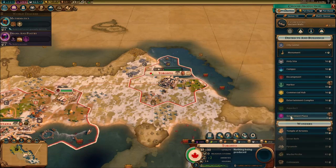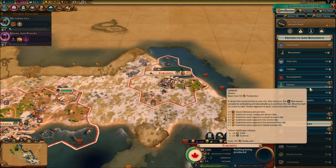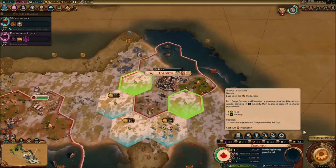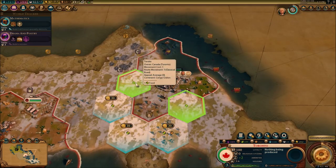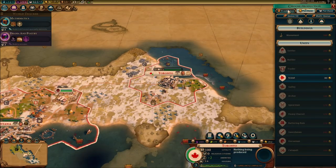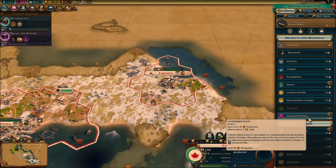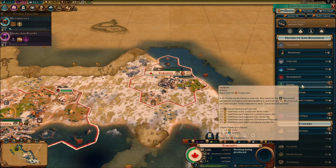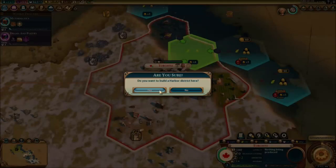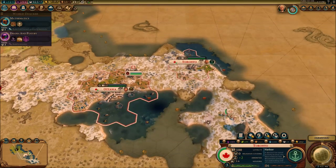This is Toronto — I could get the government plaza when I think about it, but why would I do that just yet? I need much bigger and better things. 19 turns for Temple of Artemis — that's way too much. We need to focus on stuff that's going to help us in the long run, and I'm thinking the Arbor district could help us out big time. Let's get the Arbor — that's going to help us out big time for the gold.